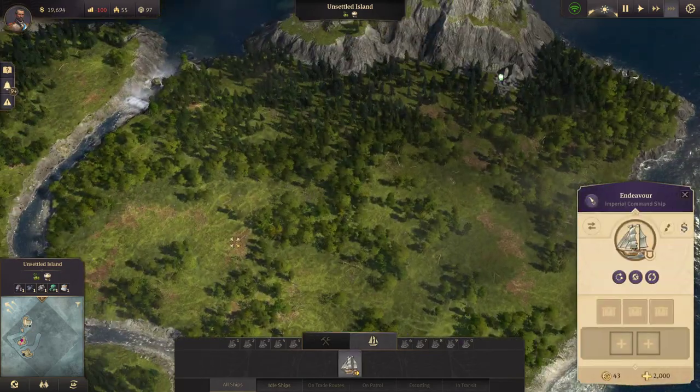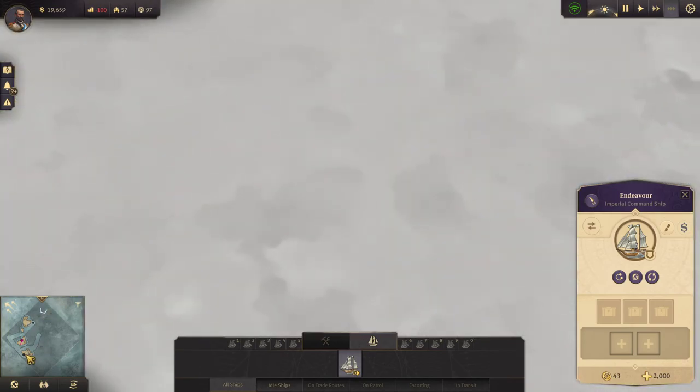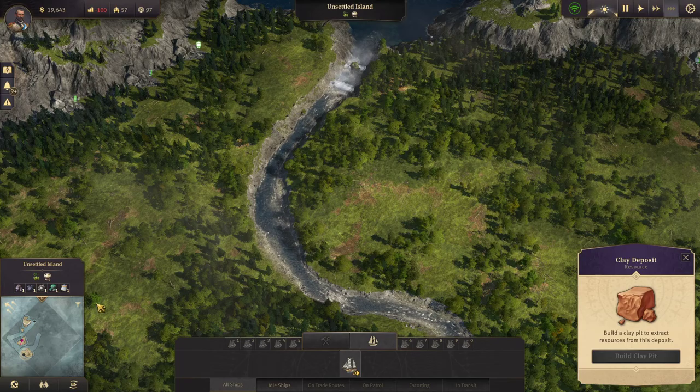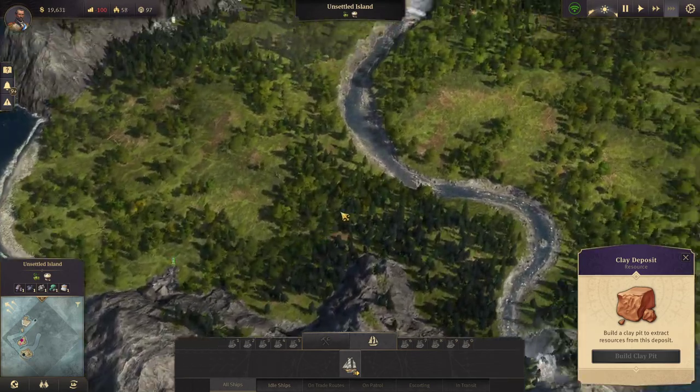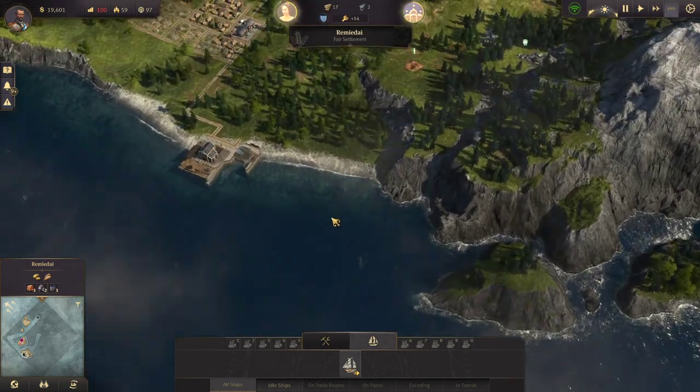This is a nice island here — hops and niter. That is actually pretty good. It's got a lot of area too, just as much if not more than my starting island. So that one we might look to get later.